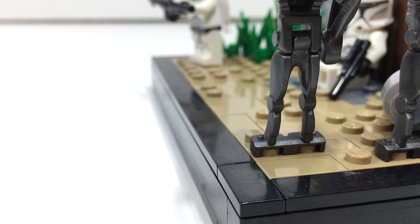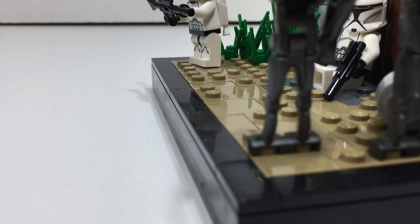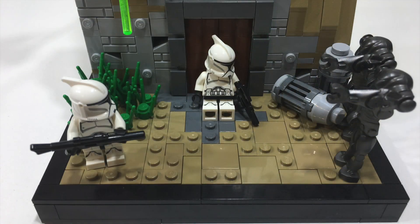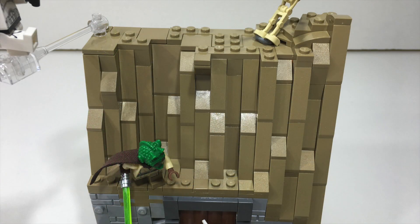To start off the MOC, there is a black border around it, which I think gives it a very sleek look. The actual dimensions of the MOC aren't very big, but it is a very tall MOC, so that definitely makes up for it. The MOC is divided into three main parts: the terrain all throughout the MOC, the building, and the rockwork.